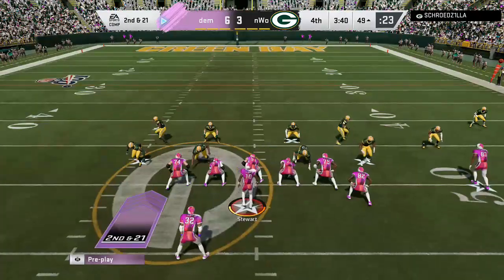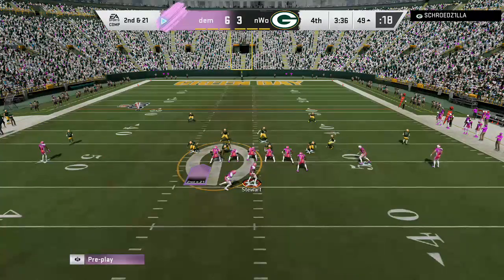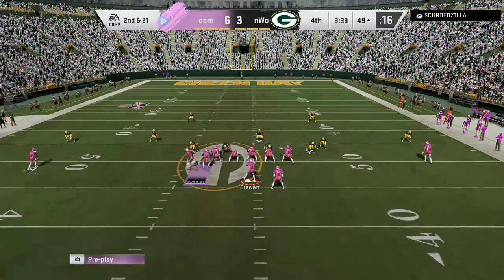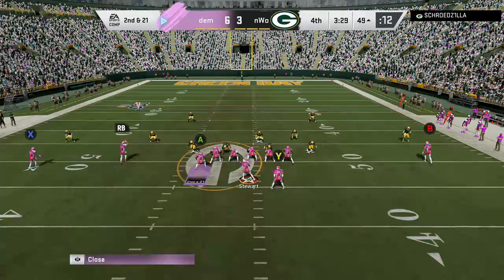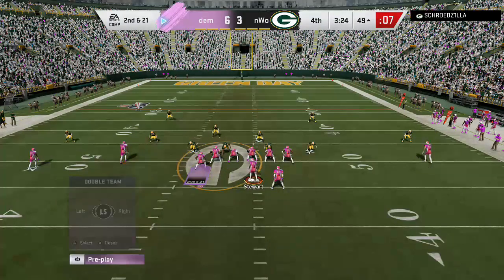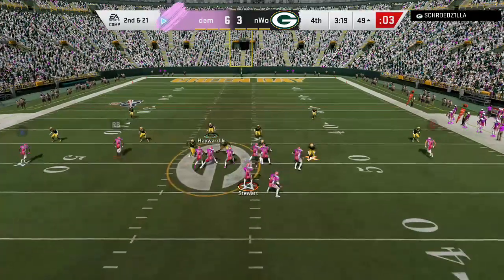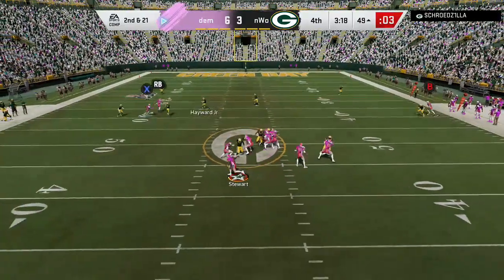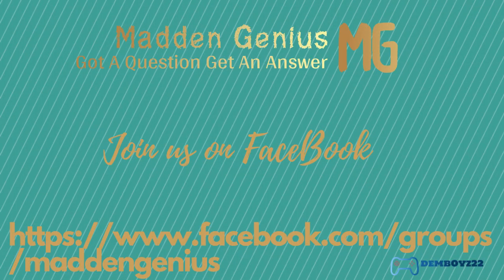This is our third down and long play. X, of course, we're going to run to the wide side of the field — flip it. X is a wildcard: if I think they're in Cover 3 or 4, I put him on a go to draw deep coverage over the top; if I think they're in man or Cover 2, I put him on a slant to pull that outside defender in and out of the way. RB is going to be a smart-routed flag — that's the route we want to hit. Then we max pro, put B on a go, roll out, and hit our smart-routed flag. What I did to get that rollout was I double-teamed the end and ID'd the tackle next to said end.